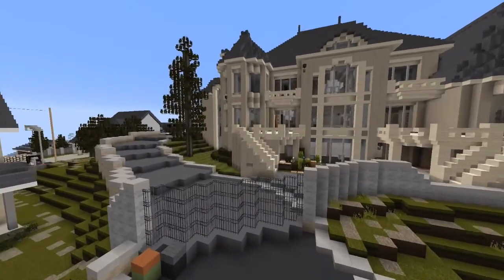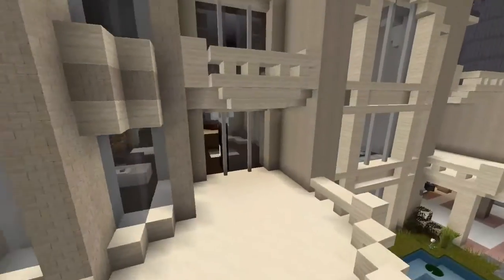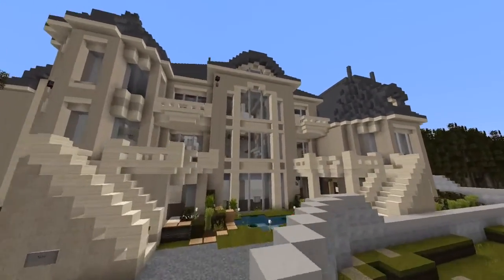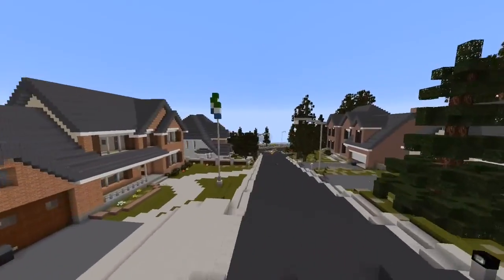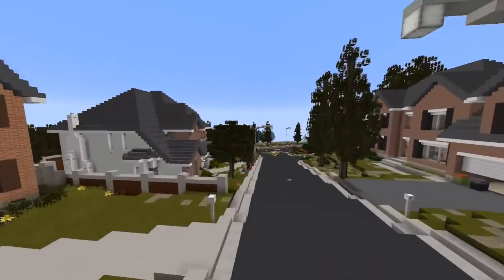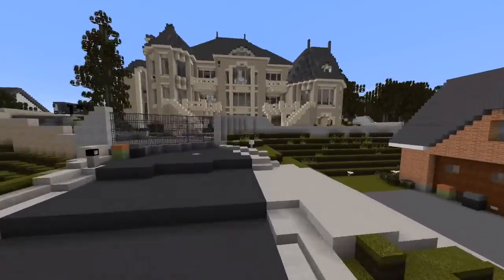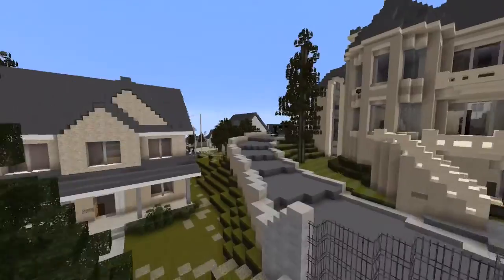Hi guys, Remy here back with another video. This is a build feature where I feature other people's builds, and today we're going to look at this six-bed, three-bath mansion. This is on the server Estalon, in one of their neighborhoods called Fork Hill, which is like a traditional upper-class neighborhood.